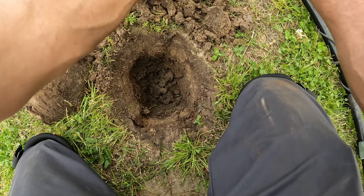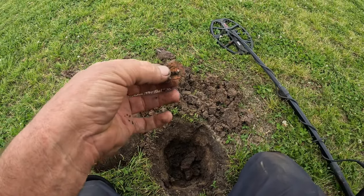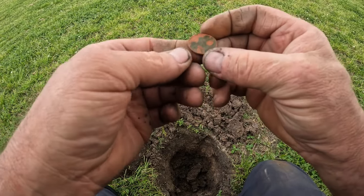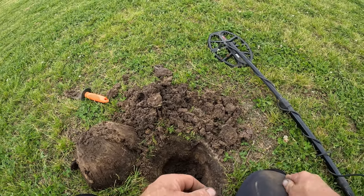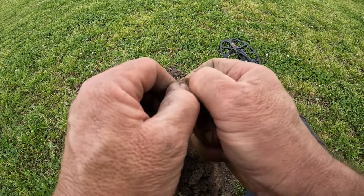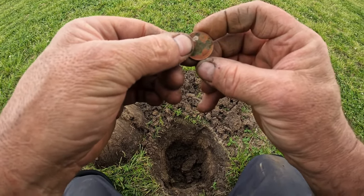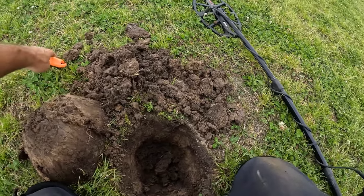We ended up getting it out of the hole — got it on that scoop. We got ourselves a quarter — that's an eagle quarter. Let's see what date we've got. Oh, she's patinated bad. The date's not happening — she's got a pretty dark patina on her. I just broke a little bit of the crust off to see the silver shine through. But I see a date right here on the bottom — 1993. Okay, cover this hole up and we'll move on.